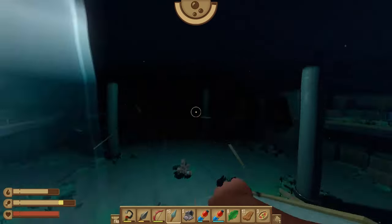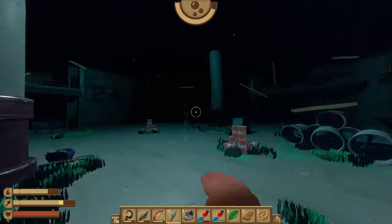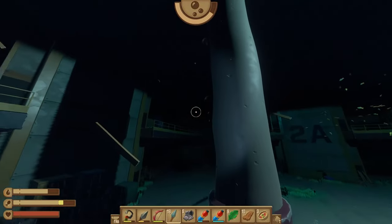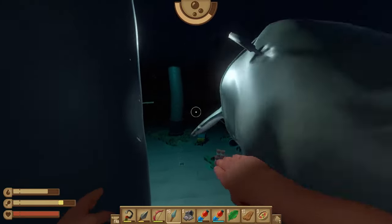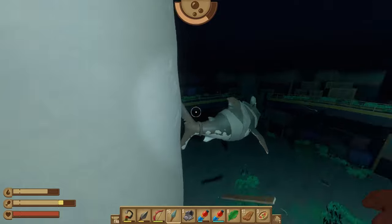So that opened up another level up top here. We're going to swim up and do the same thing, but it's going to increase in difficulty every time we go up. So with this pillar — you missed me — we're going to have to have him hit it twice.